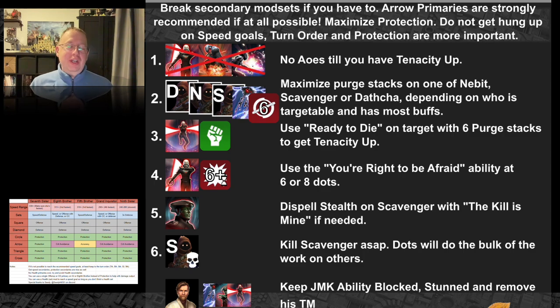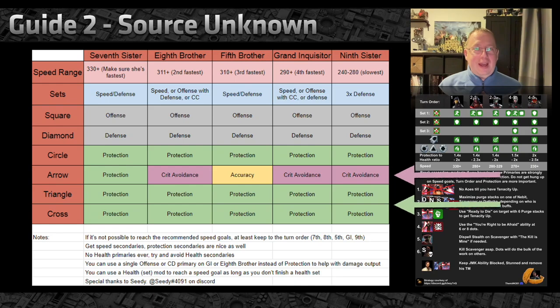You want to maximize stacks of purge to utilize all your specials. You need to get five or six stacks so that Grand Inquisitor can apply tenacity up to the whole team. Fifth Brother also gives protection up with his special — 10% for each stack of purge — which is a good way to protect yourself a little bit longer. You can also control the turn order to get Grand Inquisitor taking extra turns when necessary.